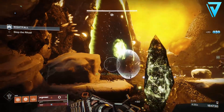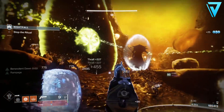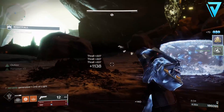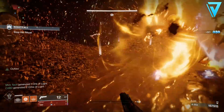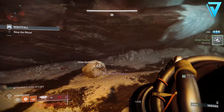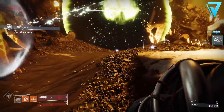There's one key ingredient you need for everything that you bake and that's the Essence of Dawning. You get this from activities throughout the whole solar system — anything from a patrol, public event, Gambit, Crucible, Nightfall, or strikes. You get varying amounts of this at the end.